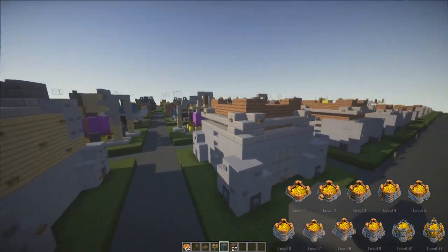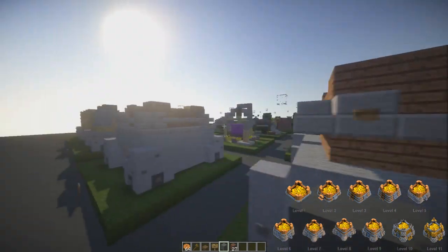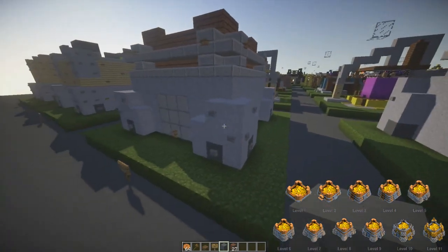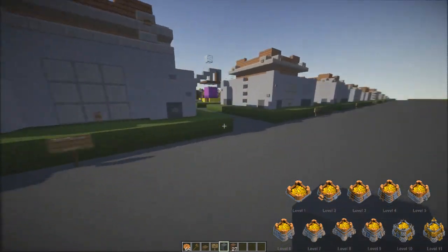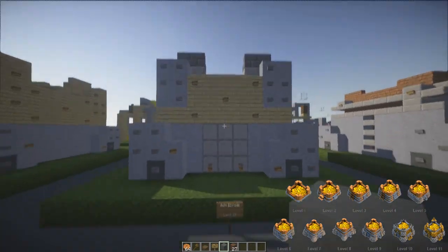Level nine now has two of those top pieces — that's why I thought the previous one was only supposed to have one. This one has shorter corner pieces, I don't know if that's intended, but it has more spikes as you can see, and it's not higher than the previous.